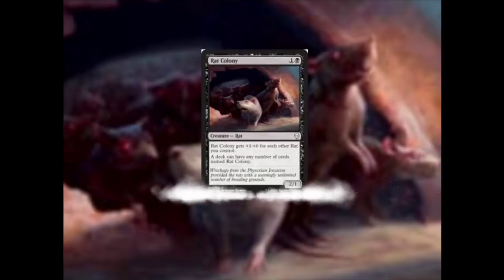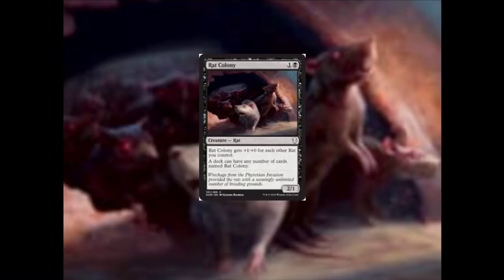Now the other card, which came out more recently in Dominaria, is Rat Colony. It only costs 2 mana — 1 generic and 1 black. It's also a creature — Rat — and Rat Colony gets +1/+0 for each other rat you control. A deck can have any number of cards named Rat Colony, and it's a 2/1.